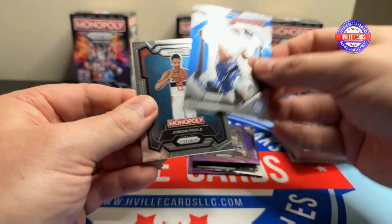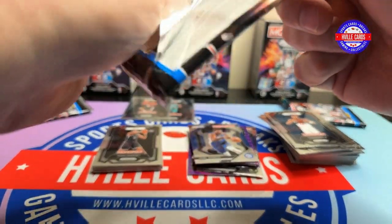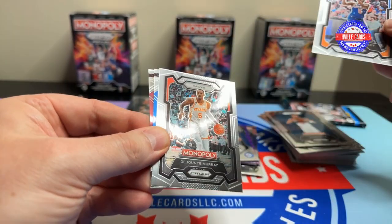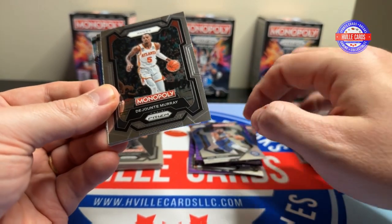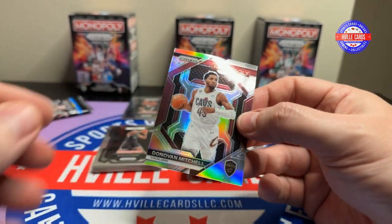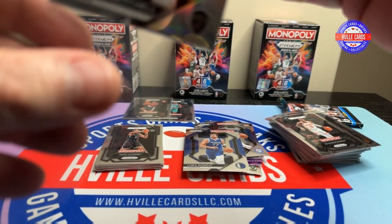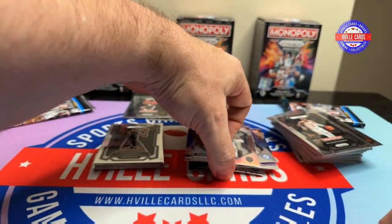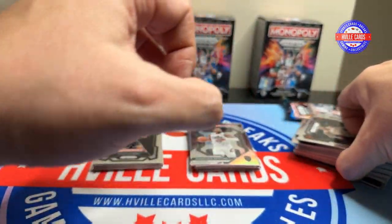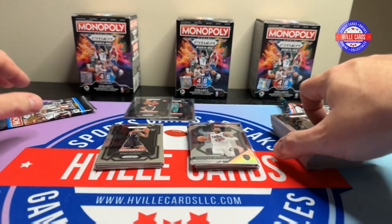Spencer, Jalen Brunson, Joel Embiid, and Jordan Poole. But if I remember correctly, these Monopoly things were just like normal Prisms — just total hit or miss. Manuel Quickly has a silver, at least — it's going to be one of those. DeJounte Murray, a Luka Doncic, and a Donovan Mitchell. Because it's silver, we'll sleeve it. Is this the only box I got a silver in? I thought you were guaranteed at least one silver per box.